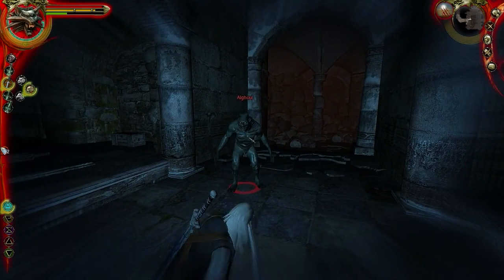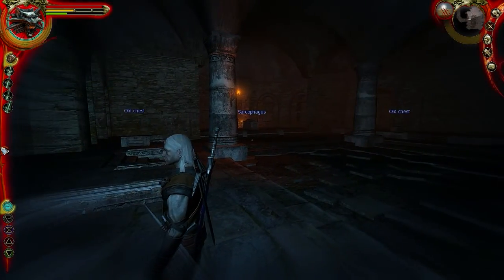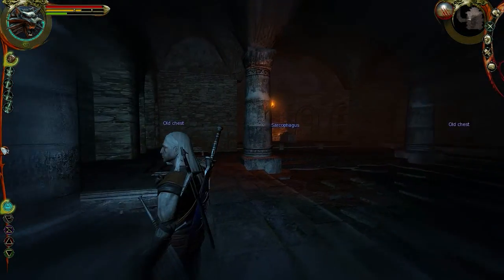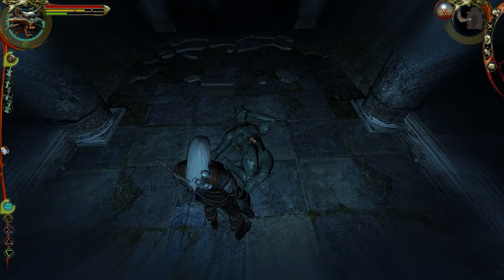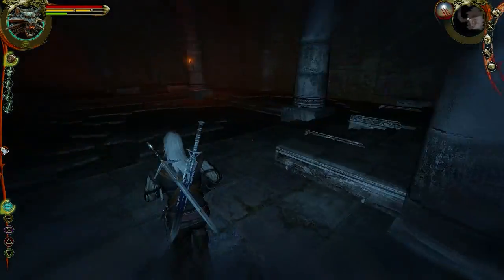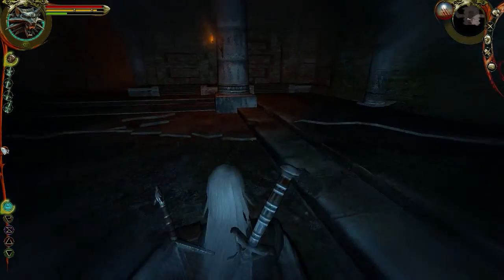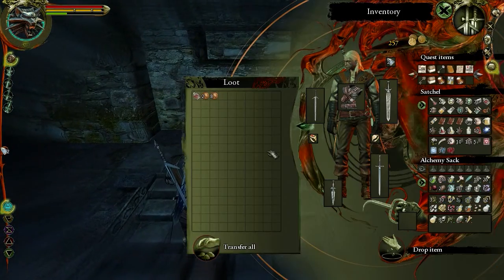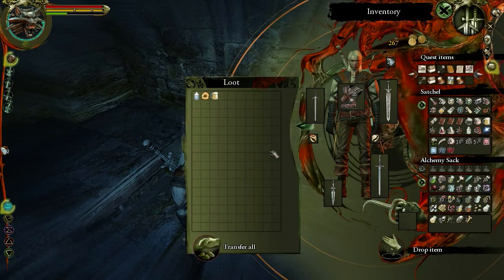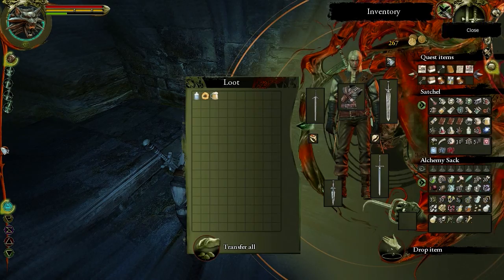There's so much loot in here — look at all these chests: one, two, three, and a sarcophagus. There's a basket over there too. Did we loot this guy back here? Yeah. So much gold, I love it. What is this? Unknown potion. Restores endurance.